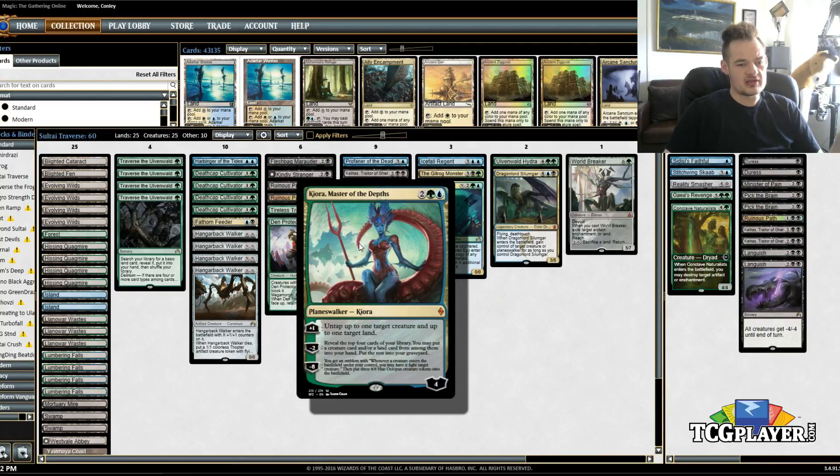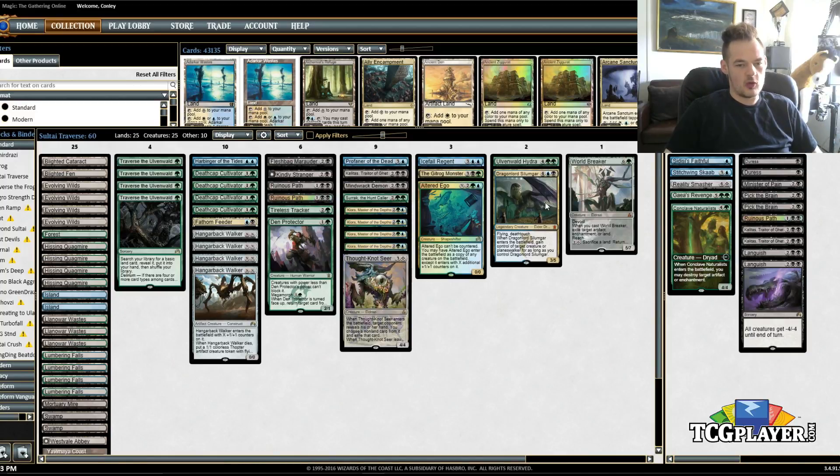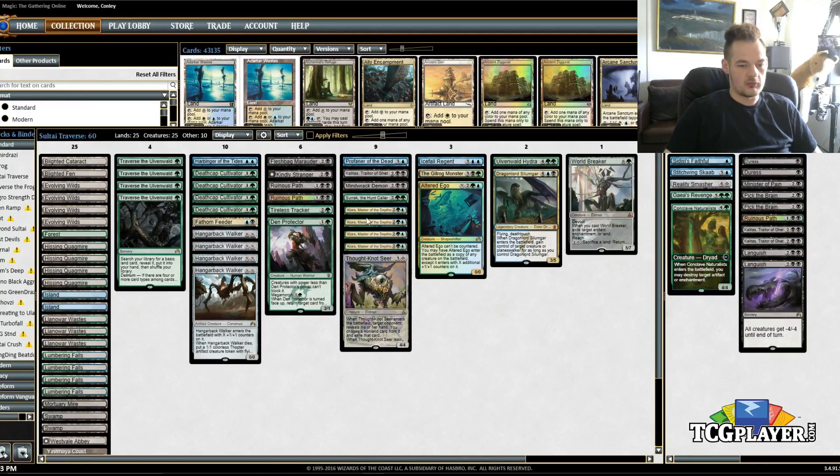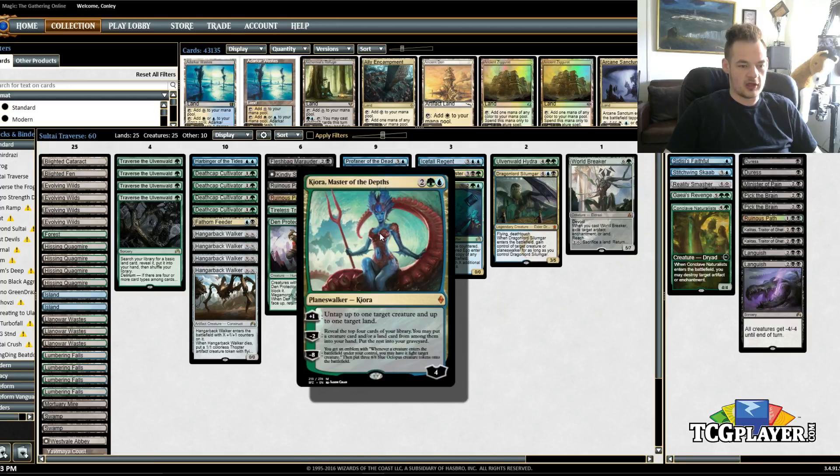Kiora also kind of gives us that Oath of Nissa tutor ability. We get to go four cards deep instead of three, although obviously we're spending a lot more mana. But we have the same added fetch or filtering that we had with Oath of Nissa in Kiora. So even though we lost it, we still have quite a bit of ways to find all of our one-offs. Obviously the main way would be casting Traverse with Delirium, but Kiora is a pretty good backup to that.